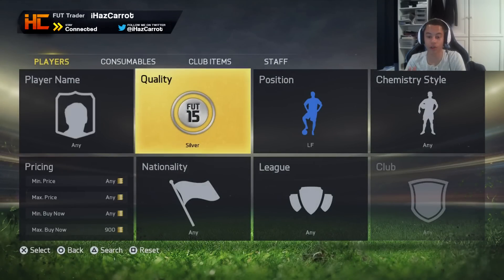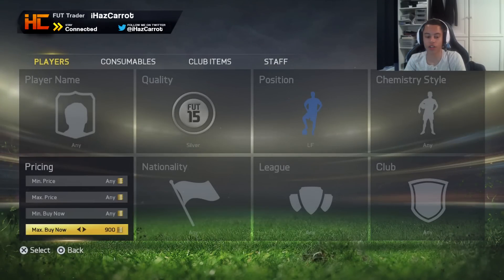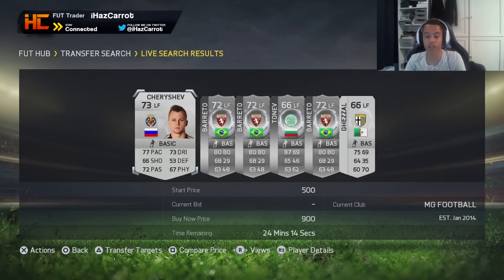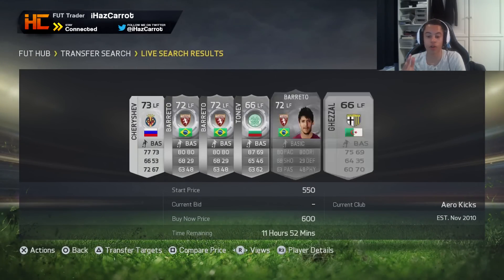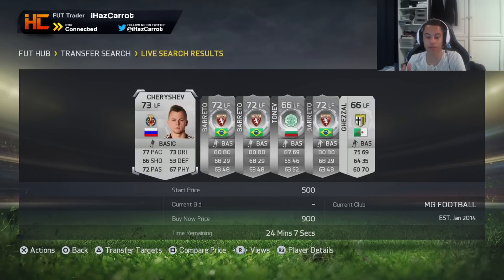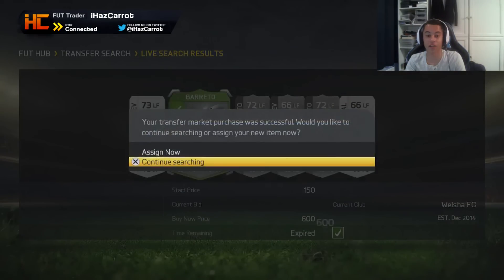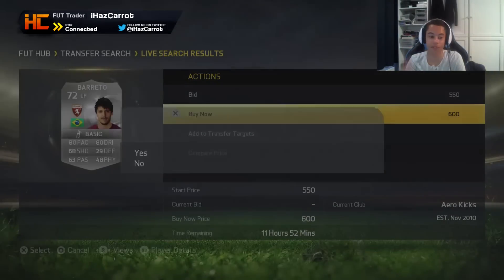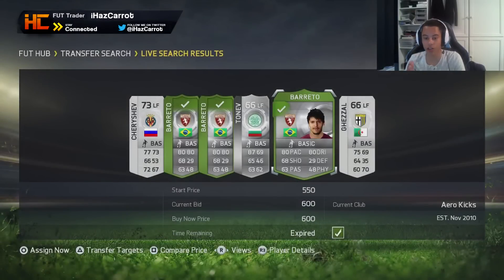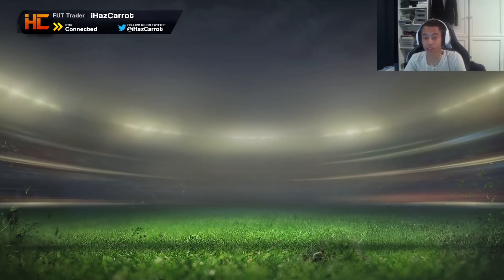What you do is go to silver left forward and then just search up to 1k. You see all of these players are under 1k, so you can just buy them all and list them up for 1k. We got this Barretto guy - there's none of him cheaper than 1k. Pick him up for 600, pick him up for 700, pick him up for 600. All three cards we can list for 1k, so I'm just going to list that now.